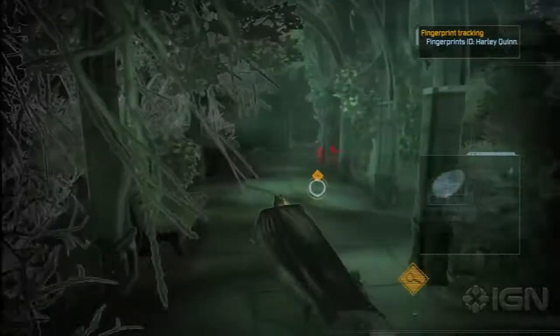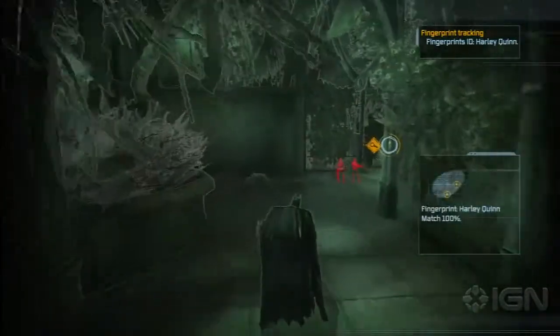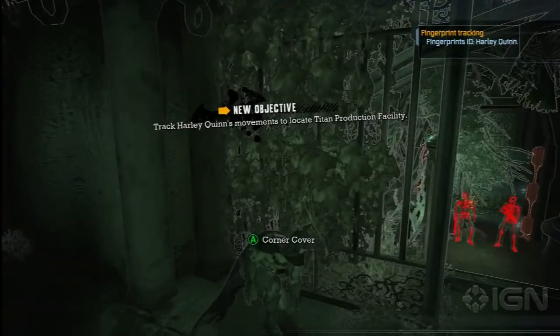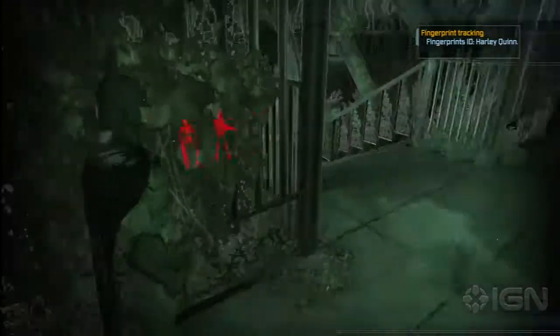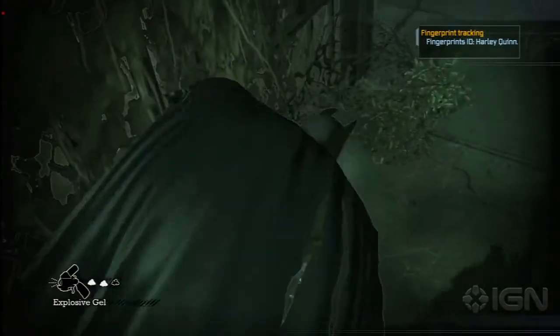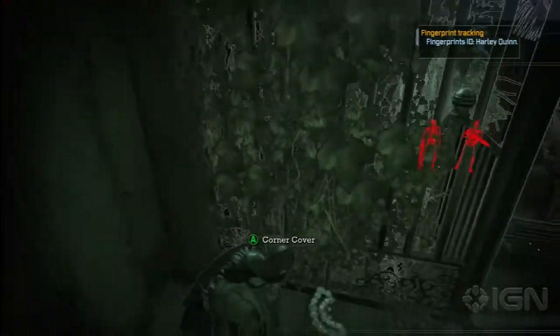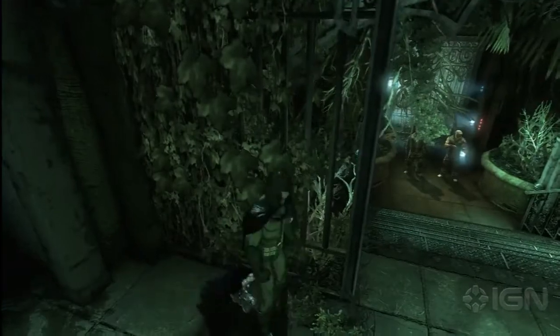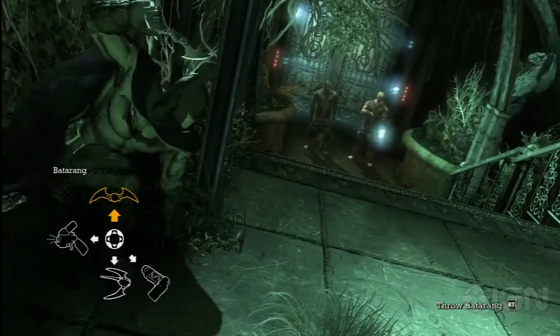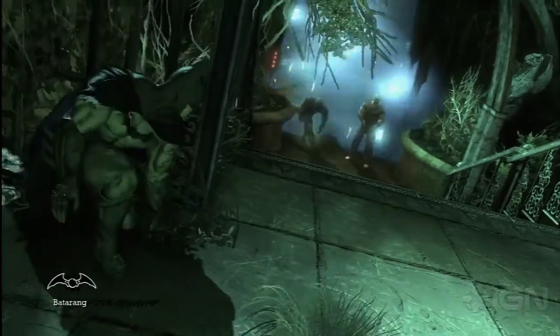Once inside, continue to follow the fingerprints until you get to the end. There are two guys with guns, so I use the Batarang trick I told you about before - the Explosive Gel trick - just to get the guns out of their hands, because you never want to fight a guy who has a gun. That could probably be said in real life too.